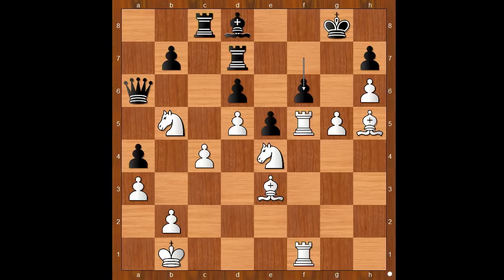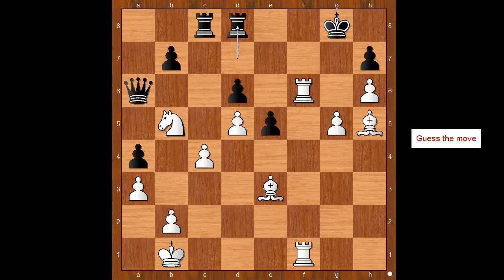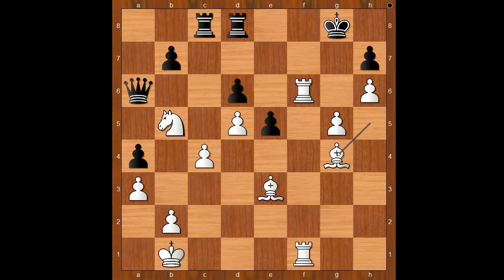f6, knight takes on f6 check, bishop takes on f6, rook takes on f6, rook from d to d8. White played a move and black resigned. Bishop to g4. Black resigned.